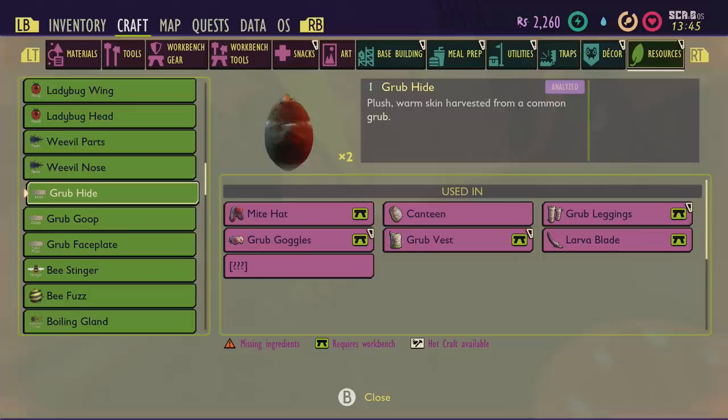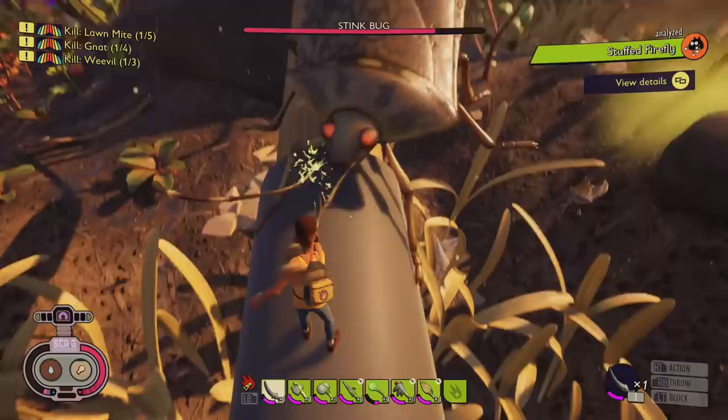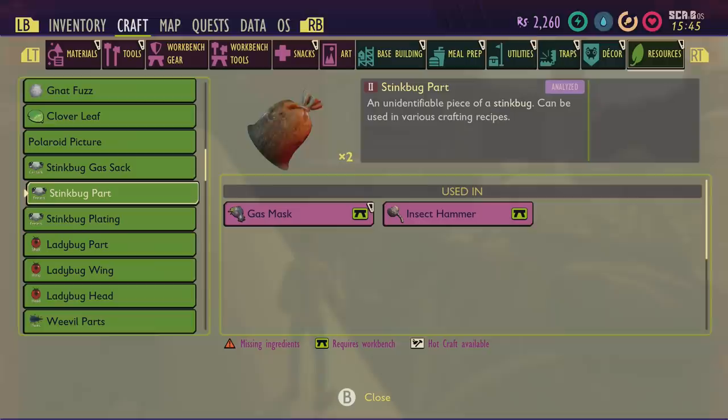Spider wings don't give you anything but more silk. Stink bugs drop a bunch of stuff you'll need — they're normally in groups of three or four, but you can find one just underneath the rake where you can use your bow and arrow to take it down. You'll get stink bug parts and stink bug gas sack. The parts are needed for the gas mask and the level 2 hammer, and the gas sack is needed to make gas arrows and gastro goo.